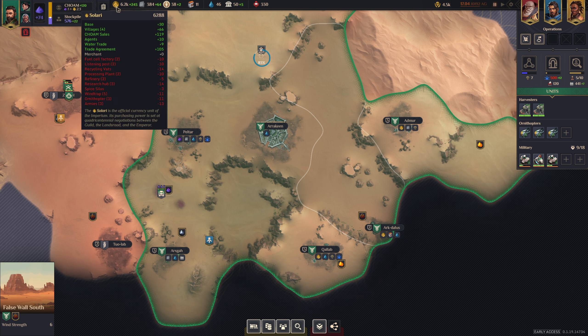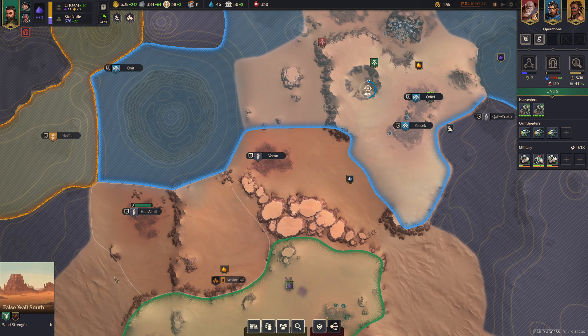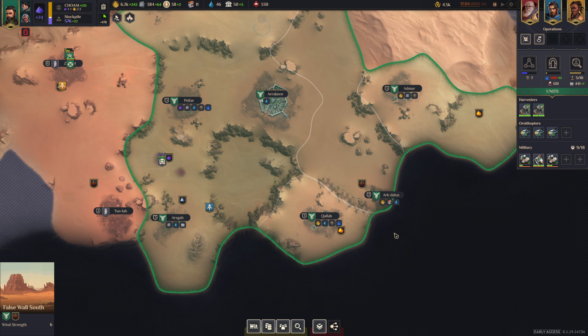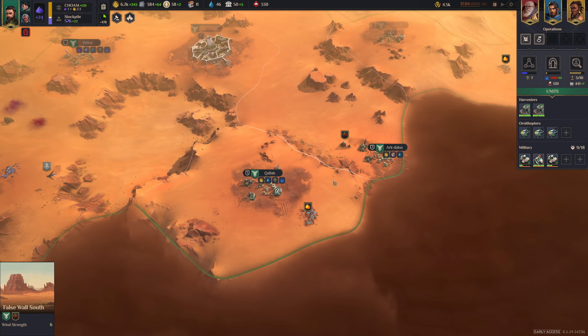This first gold-looking one — it looks like gold, smells like gold, it might be gold — we call it Solari here in the game of Dune, but this is your money to buy things. You can hover over any of this and it will show you what's giving you Solari and why you're losing Solari. In general, the tooltips are going to be your friend, so just hover over it. You get your gold by either producing it in a district or in one of your villages.